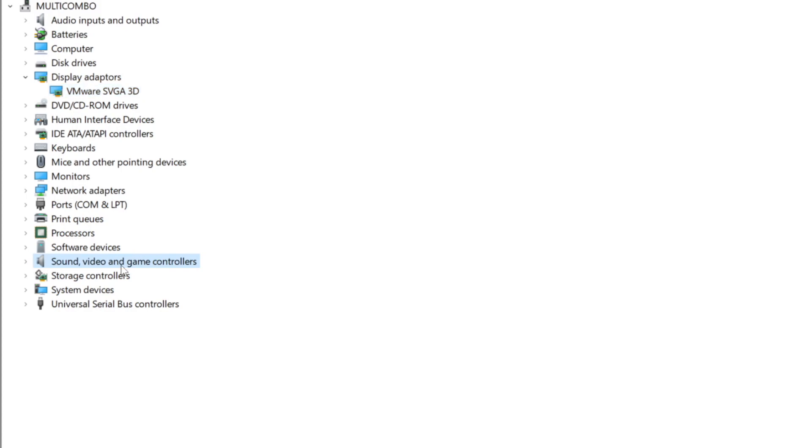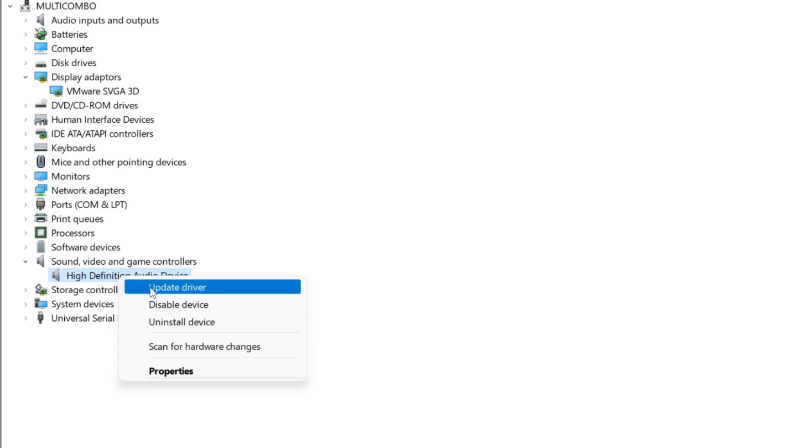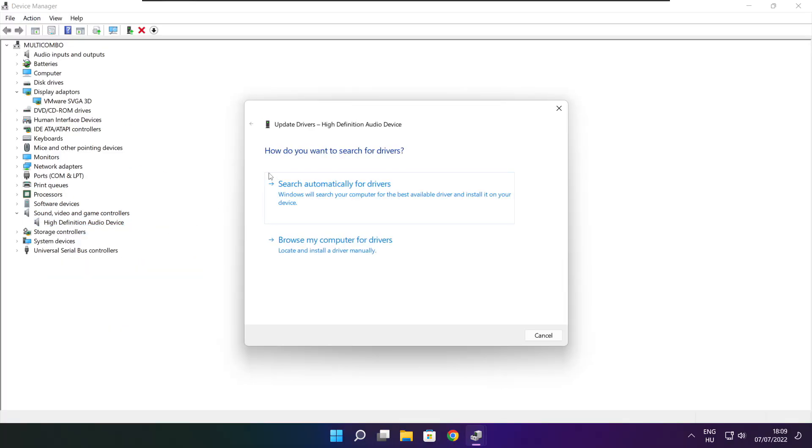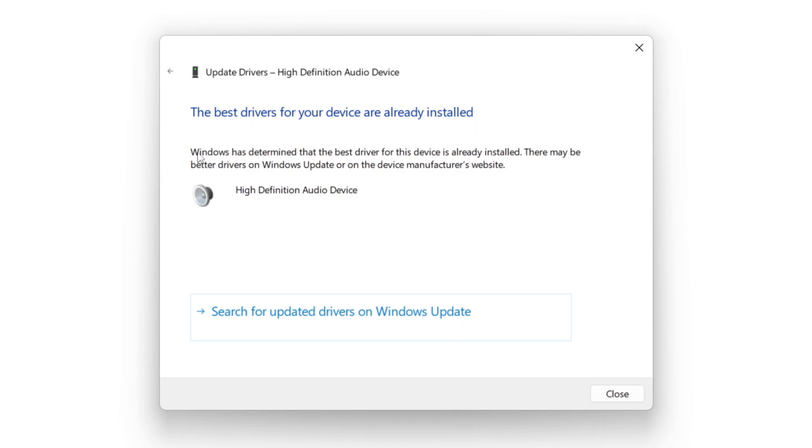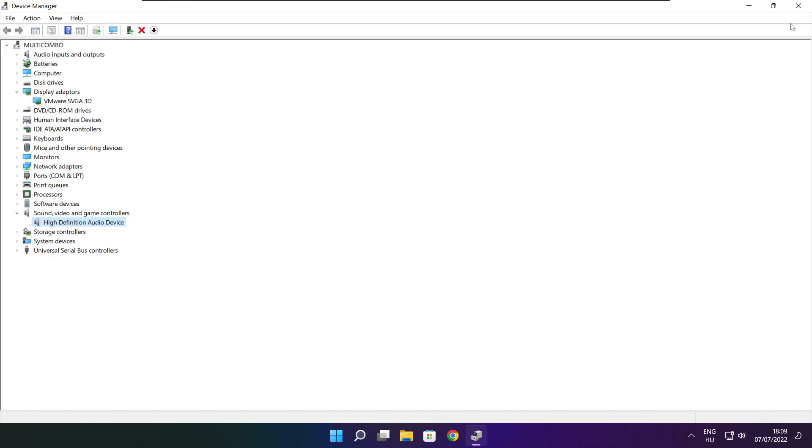Click Sound, Video, and Game Controllers. Select your audio device. Right-click and update driver. Search automatically for drivers. Wait for the installation to complete, then click Close. Close the window.